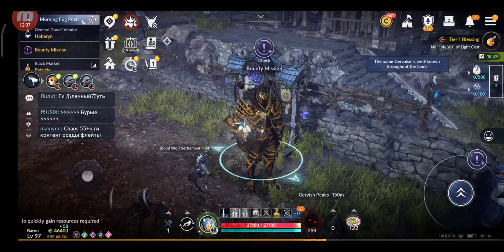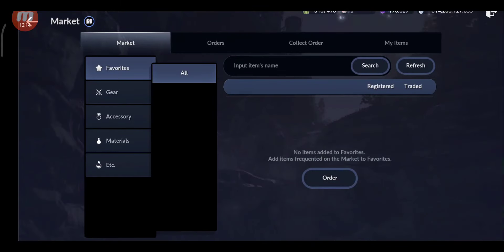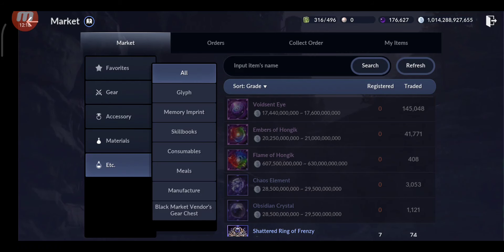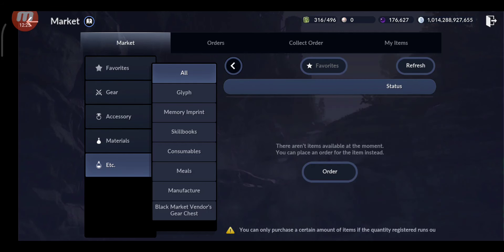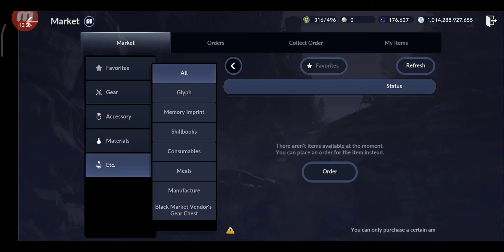Another way to get embers is buying from the market. You can't buy them directly as they sell very fast, so you need to place buy orders. On my server, the last price I bought at was around 52–60 billion per ember. Let's say 50 billion — you should realistically be able to buy at least 1 ember per week from the market, bringing the weekly total to around 6 embers.